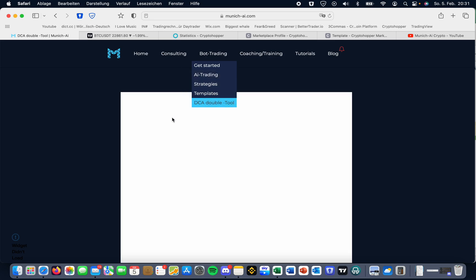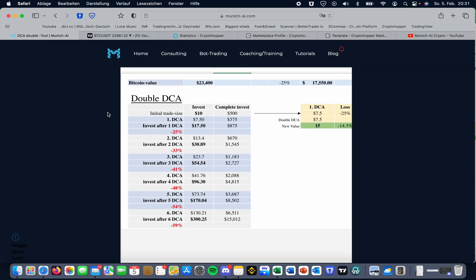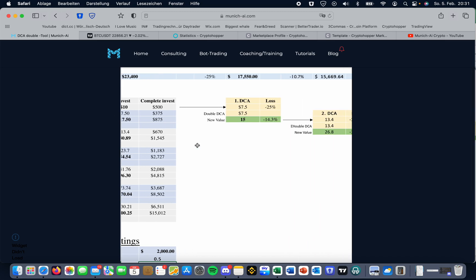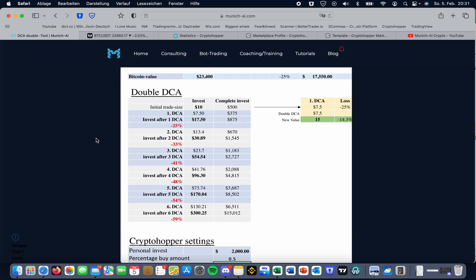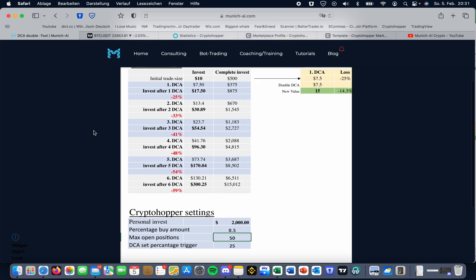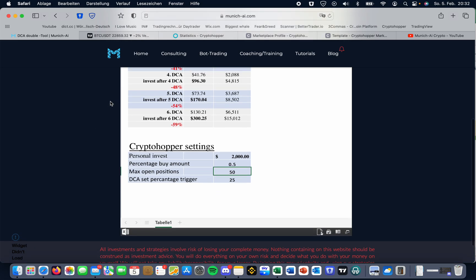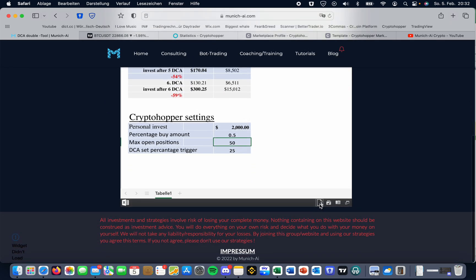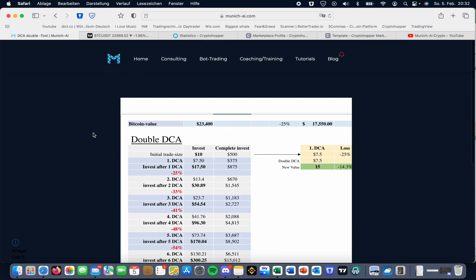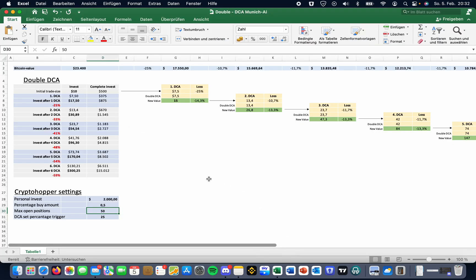With this tool you can easily calculate how much Bitcoin can drop and still have you able to trade without running out of funds. This is the most important thing for CryptoHopper — to still have funds even if Bitcoin drops more than 50% or even 60%. This tool is free. You can download it on my website under bot trading, DCA double tool. I'll quickly show you how easy it is. Let's say you have $2,000 invested.